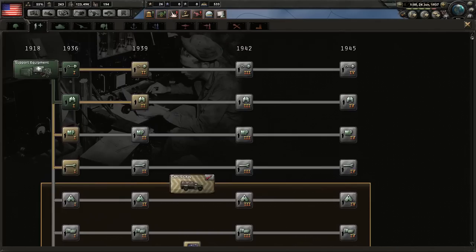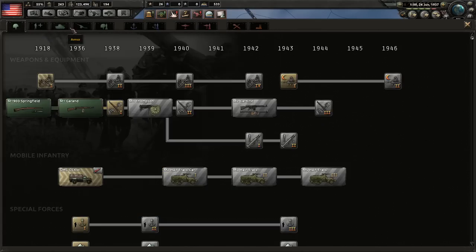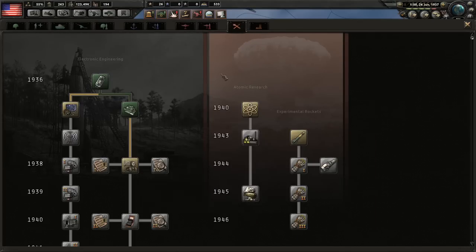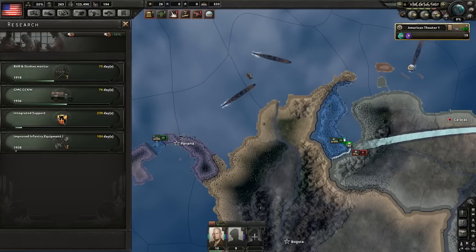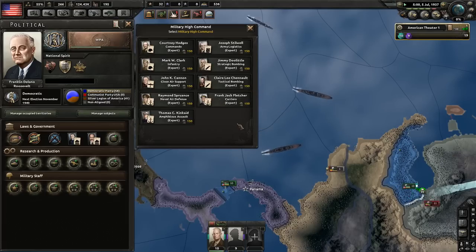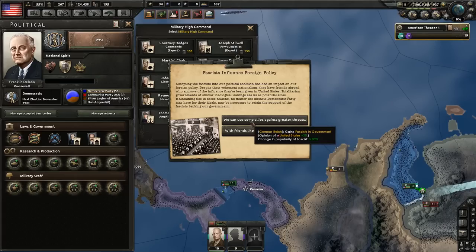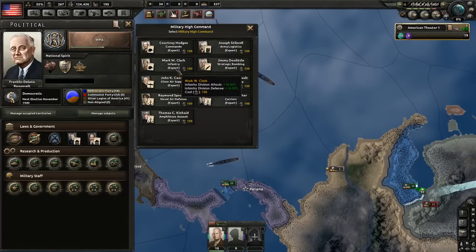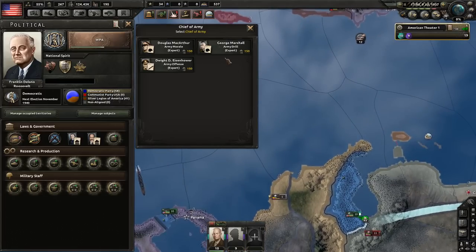For research, we could improve our infantry — it doesn't matter too much which order we choose. Now we have the points to modify the government. I could hire some experts: Army Logistics Expert, and since we want extra Fascists rather than extra Democrats, let's choose extra fascists — but do not join the faction yet.